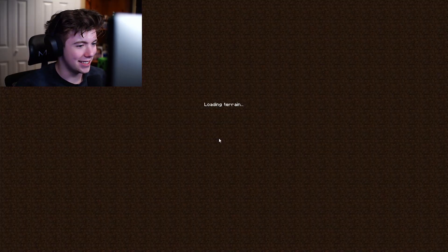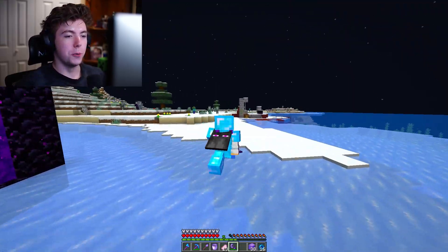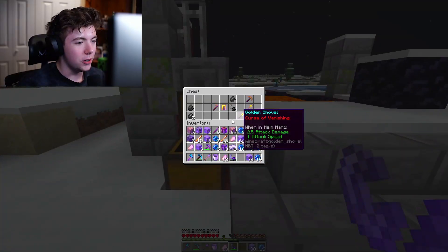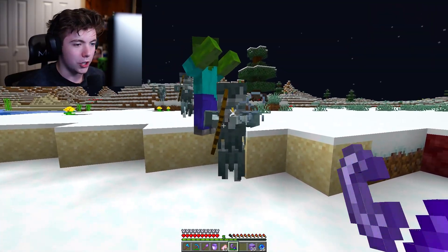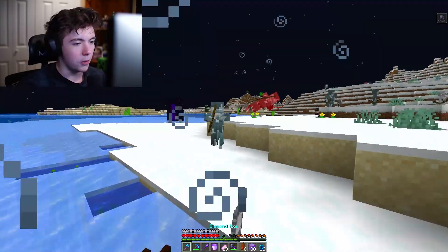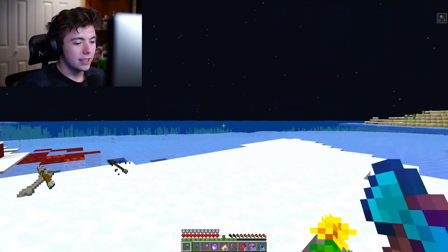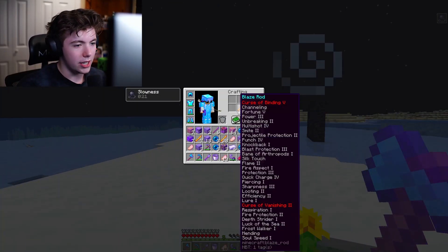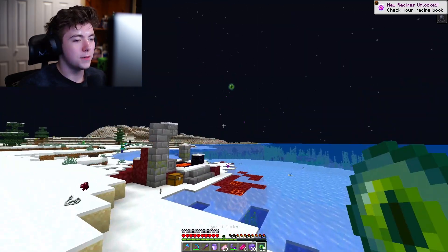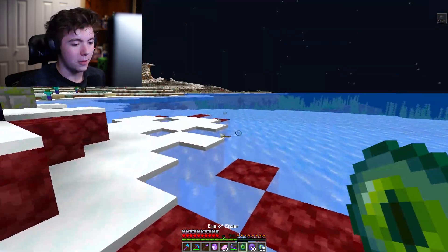Out of the nether we go. Let's see if we can find this stronghold real fast. There's a ruined portal right here — we got a full portal and a ruined portal. What's in here? Okay, you guys die if you even touch me — wow, I'm disappointed in my armor. There are a lot of mobs out here. We got 16 eyes of ender, let's find this fortress. Oh, it's not going to stack with the rest of them — are you kidding me?